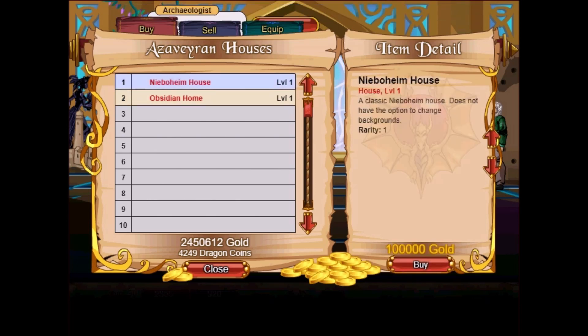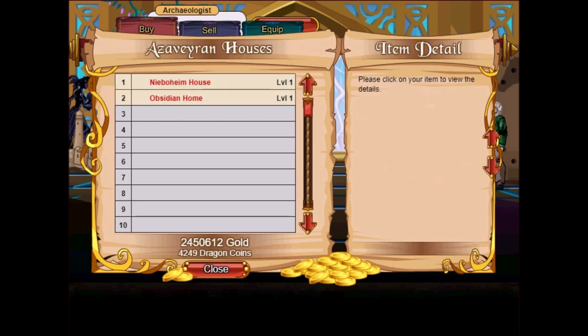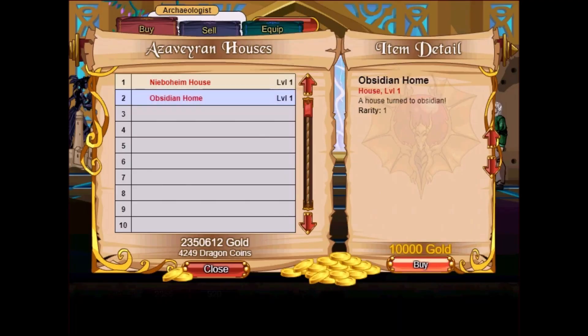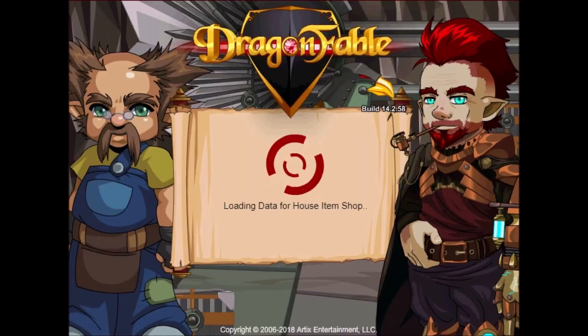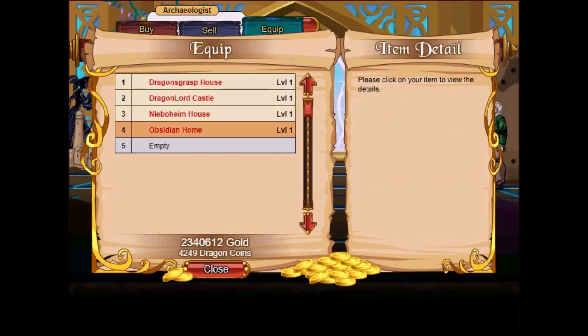Classic Nibohim house does not have the option to change backgrounds, and there's an Obsidian Home — a house turned to obsidian. I'll just buy both of them to show them off. One is 100k gold and one is 10k gold. Now you can equip different houses — very nice. The Obsidian Home is equipped already, so let's head on over to our house to see how the obsidian house looks.